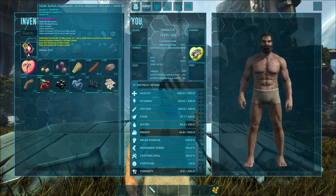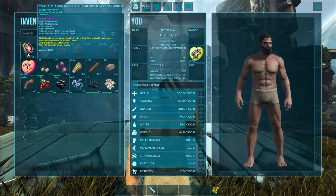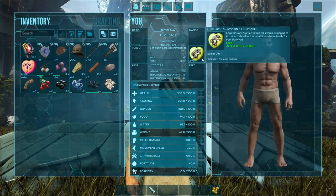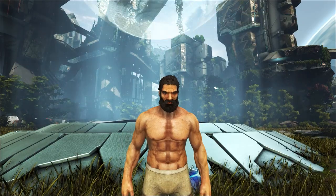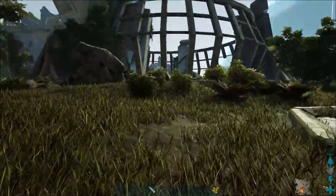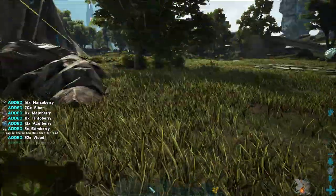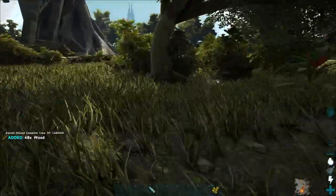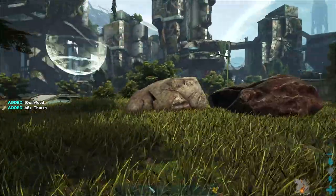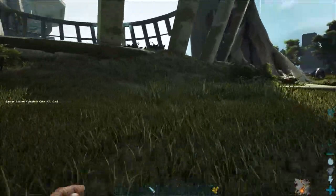We're going to continue on Extinction as a group and do this one together. With the release of Fjordor, we've now got a few new conditions Wildcard have set for fully completing this game, one of which is leveling up this chibi. We're going to have to go back and collect dossiers and get to level 190 if we want to win Thor's hammer. And I do want to get to that point before the release of Ark 2.